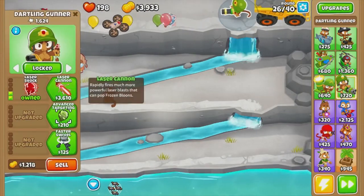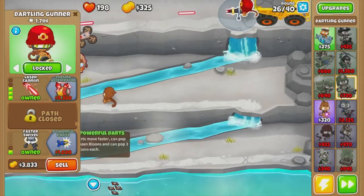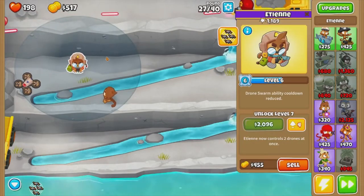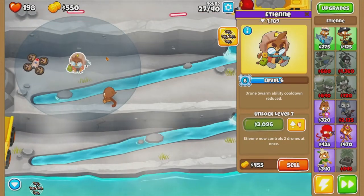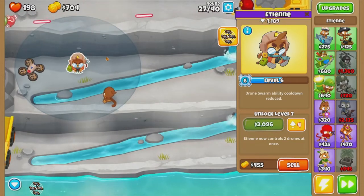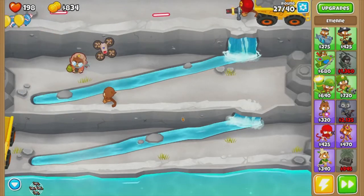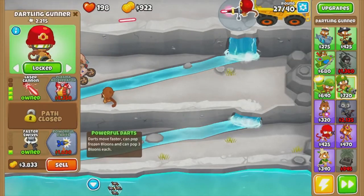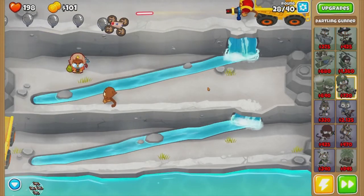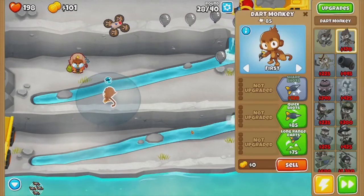I've got a dartling gunner here. I'm going to get laser cannon and powerful darts. We don't need the middle path, because Etienne at level 8 can give that monkey camo ability, so he can see camos. Right now I think powerful darts will be good.